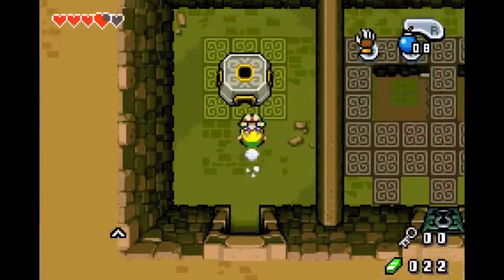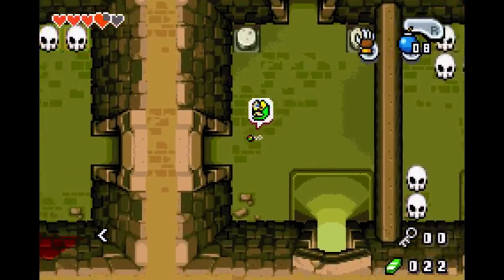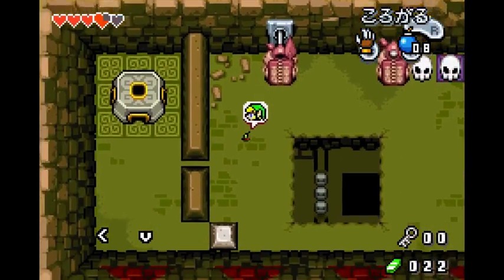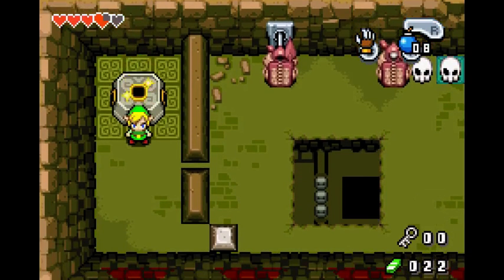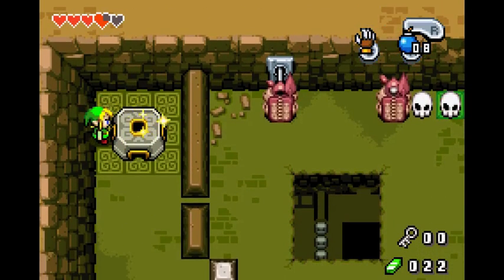It goes straight up because these doors are already open. This time you don't need to activate the Armos. This next trick coming up is fairly difficult — it definitely takes a lot of getting used to. What you're going to want to do: place a bomb right here, then you're going to do a trick called Portal Items.